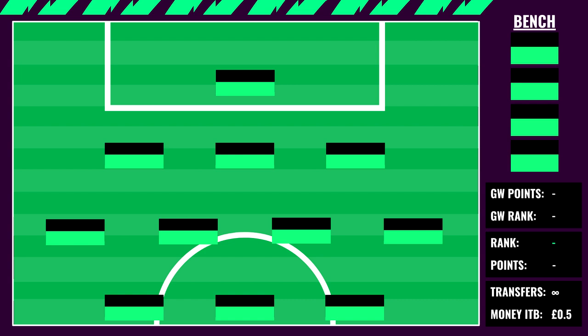Now let's go on to the actual starting 11 of our draft. On the bottom right-hand side, I could afford this draft with about 0.5 in the bank. Please remember I've included some assets I already owned from game week 1, so your team value might differ slightly. On the bench — because on a free hit you want to stack as much money into your starting 11 — you can go for any cheap options at these price brackets.